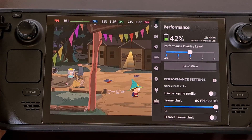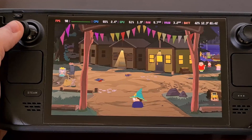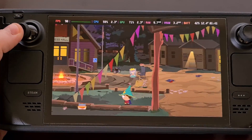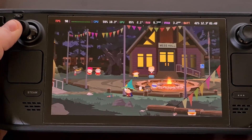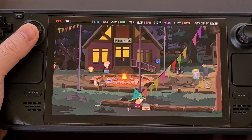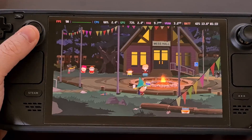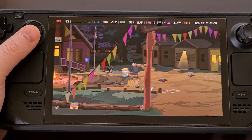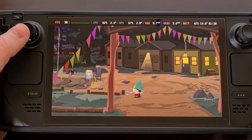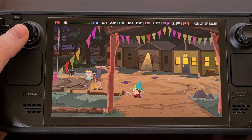While we're playing this game with the default settings, you can see that we're running at 90 frames per second. This results in the Steam Deck using about 12 to 13 watts, and depending on what we're doing in the game you could see this wattage usage go up or down a little bit. The more watts the Steam Deck uses, the quicker our battery will be depleted.